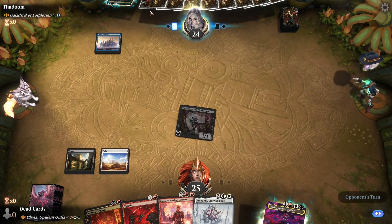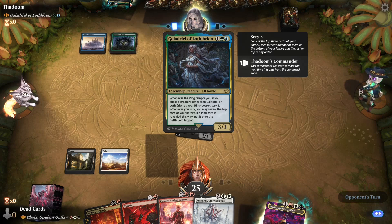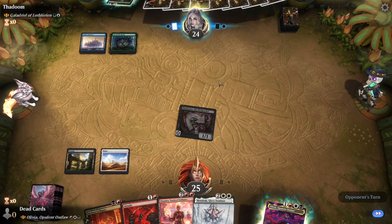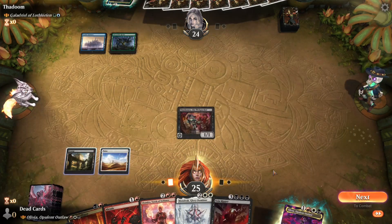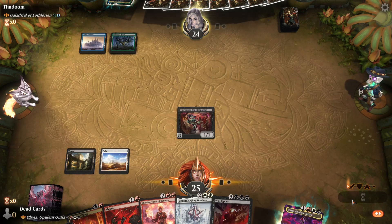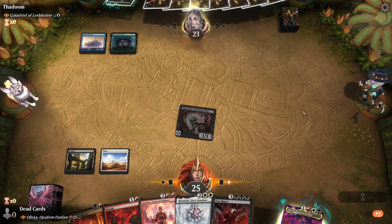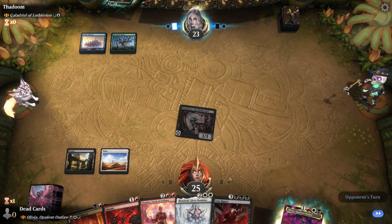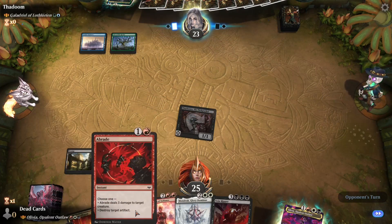This card seems like a headache — whenever you scry, reveal a card, but then obviously the whole deck is filled with scrying stuff so it's just scry after scry, triggering to level them up. It just seems like a lot of work. A land would be nice — a red land would be nice, let me clarify that.